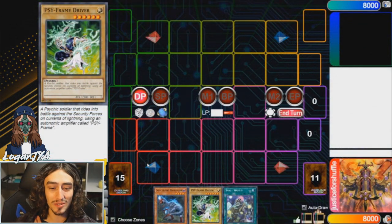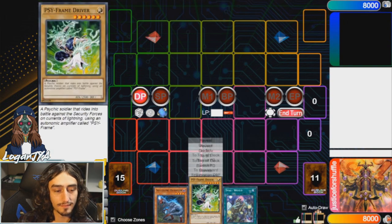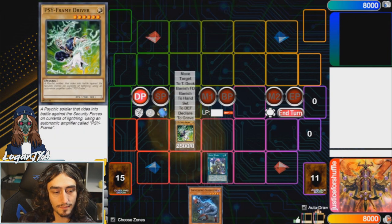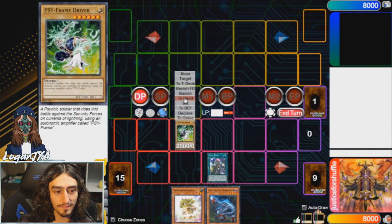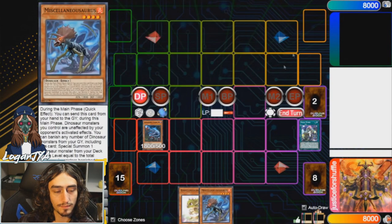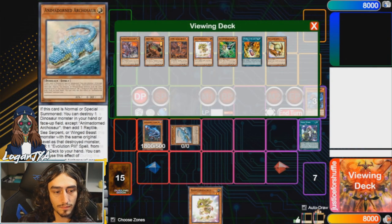Alright guys, we're back for the combo tutorials. Mr. Kozlik is going to walk us through using Small World to build Dino boards. For this first combo we have Oviraptor plus any way to get to a Baby - that includes hard drawing it or using Small World. We're going to do it again with Driver since it's probably the worst card you could have for Small World. Reveal Driver, reveal Pancreatops from your deck, add Baby Sarasaurus to your hand. Now you want to Normal Summon Oviraptor, search Miscalinosaurus.